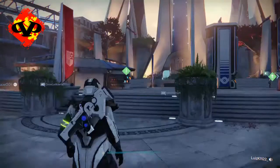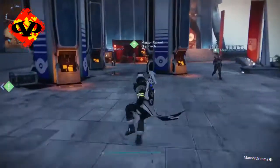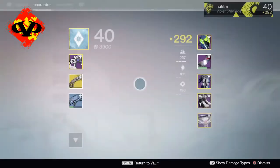The Black Spindle went to my postmaster, so we're going to go back to the tower to show you that. I'm going to go to the vault, drop off two of my special weapons, and then pull the Black Spindle out of my postmaster.